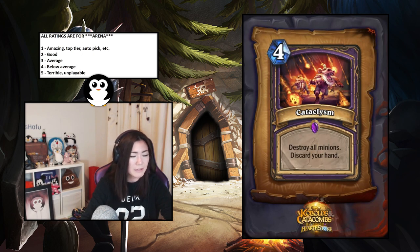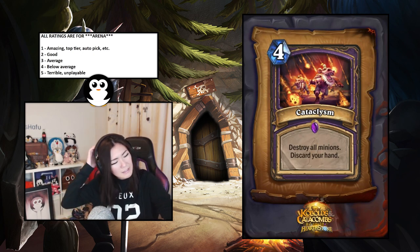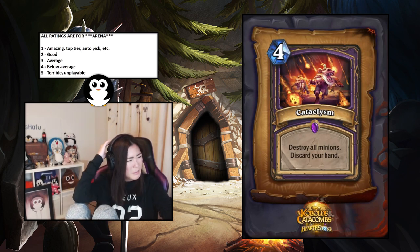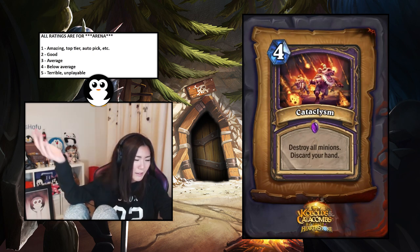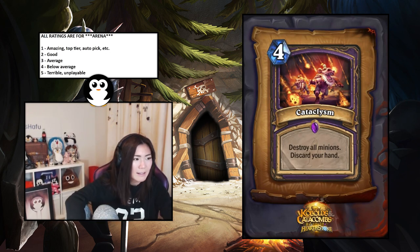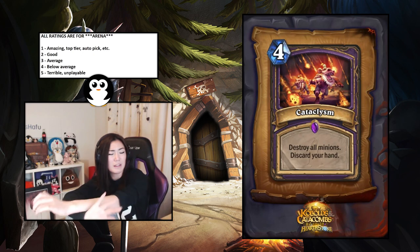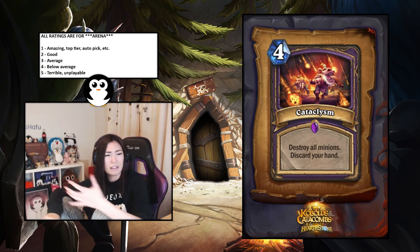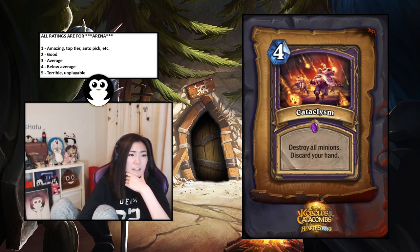Cataclysm — destroy all minions and discard your hand. It's good because you can refill with your hero power. But it's awkward because you've discarded your whole hand — unlike a Dragonfire Potion where you still play a four-drop after. In top-deck wars it's nice but it seems very situational and you don't want to give away your whole hand in arena. I'll give it a four — very weird rating but it just seems like a dead card most of the time.